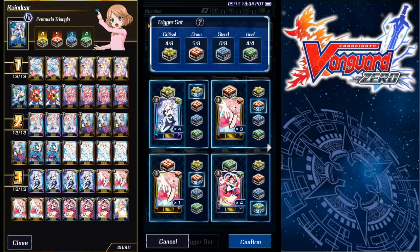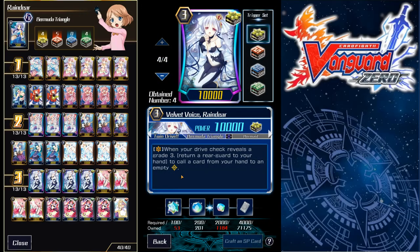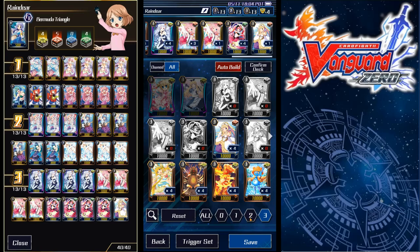It's totally fine to run critical triggers in this deck — in fact it's preferred, because that way you don't really trail behind your opponent in damage. And the deck has, as I said earlier, a very strong draw engine, so there's no reason to run so many draw triggers; you can sacrifice some of that for more offensive pressure. So: Reindeer is the critical trigger, Kareen is the heal, and everything else is a draw. That's the grade three lineup.